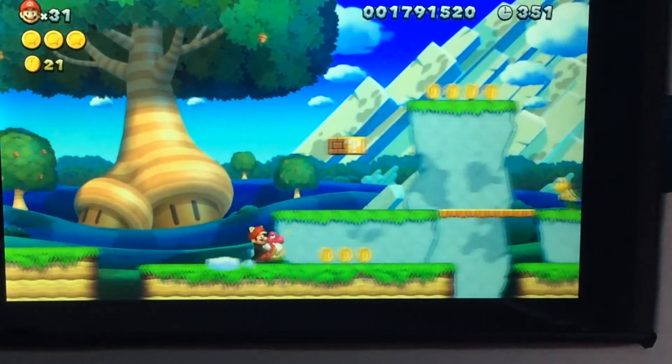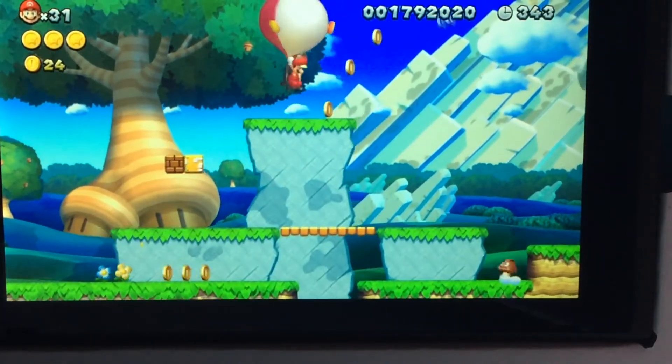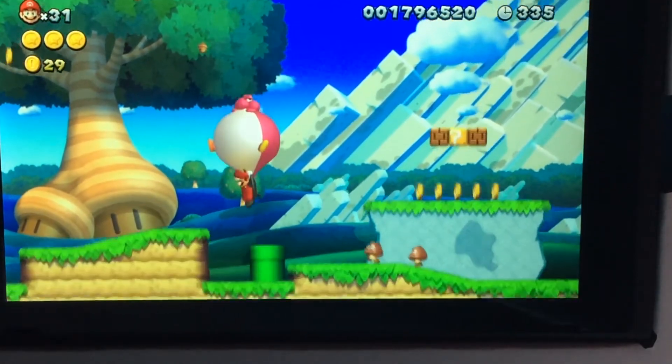It lies a little bit further. So right here, you have to have an acorn to get it, or Pink Baby Yoshi, or any flight abilities. You just simply glide to get it. But I did fall, so I did that.